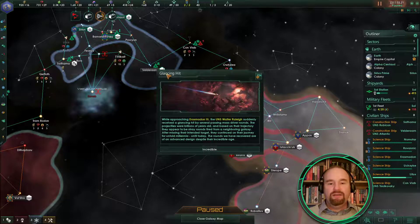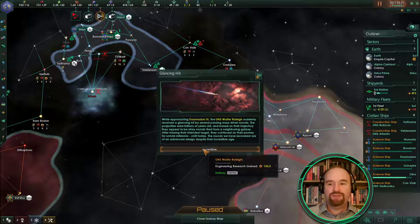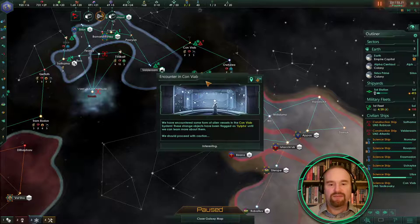We have feedback from an anomaly — a glancing hit while approaching Erasmidon 3. The UNS Walter Rally suddenly received a glancing hit by several passing mass driver rounds. The projectiles are billions of years old and based on their trajectory they appear to be stray rounds fired from a neighboring galaxy — after missing their intended target they continued on their journey for untold millennia. The rounds we have recovered are of an advanced design despite their incredible age. Nice.